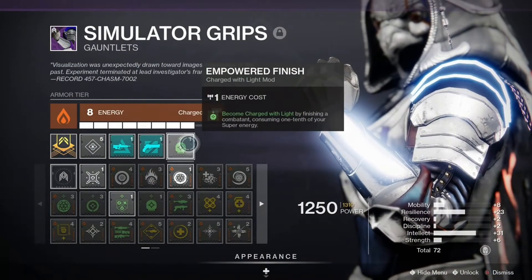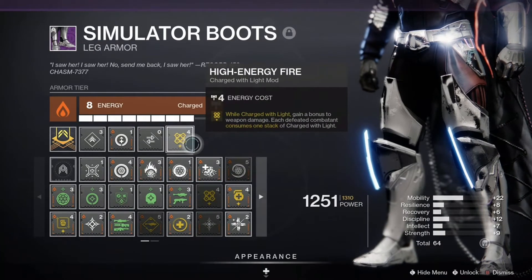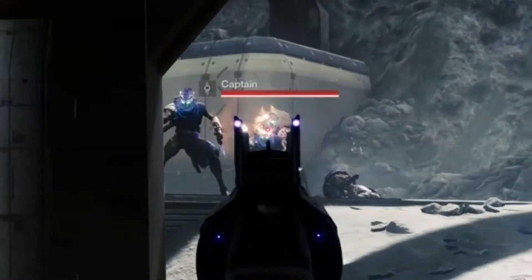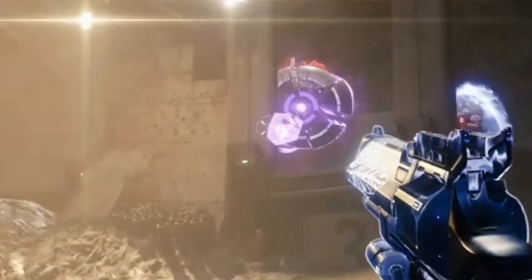If you want to make the Hawkmoon more like its original Destiny 1 version, you can use Charge with Light mods. To gain charges of light, I use Empowered Finish, which uses one-tenth of your super to gain a charge of light when you perform a finisher. We can also become charged with light with Precision Charge, where rapidly defeating combatants with hand cannon precision hits gives us a charge of light. Then to use these charges of light is High Energy Fire. Each defeated combatant consumes one stack of light, so essentially this will give us the old Luck in the Chamber perk, where random bullets in the magazine would do more damage. And this bonus damage from High Energy Fire actually does stack with the bonus damage from the final round of Hawkmoon.